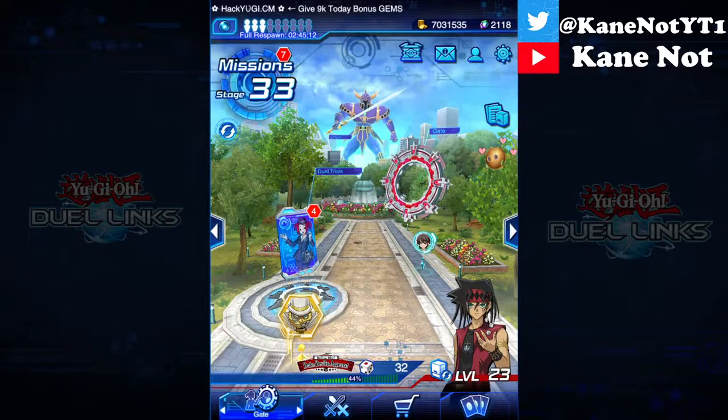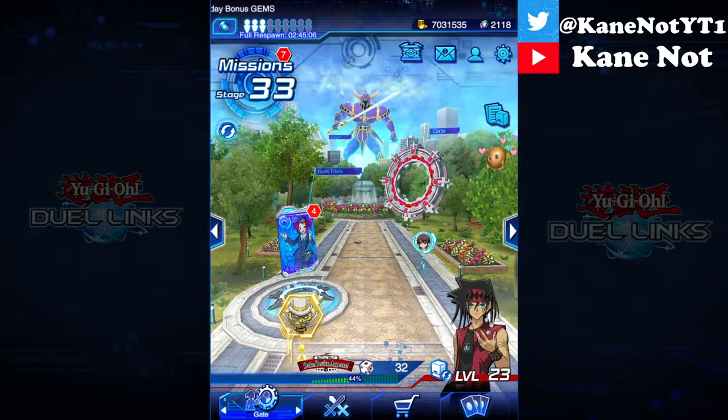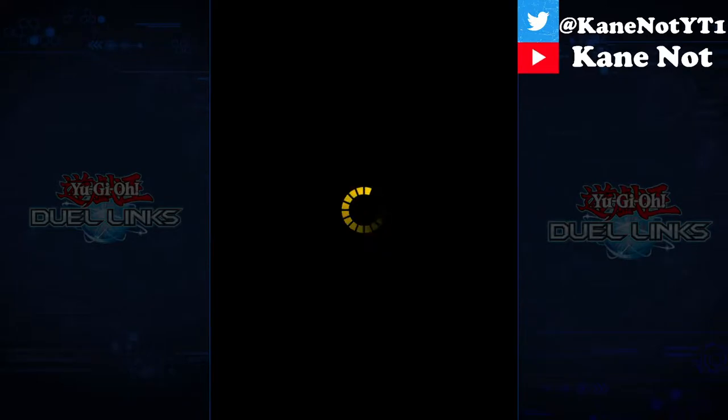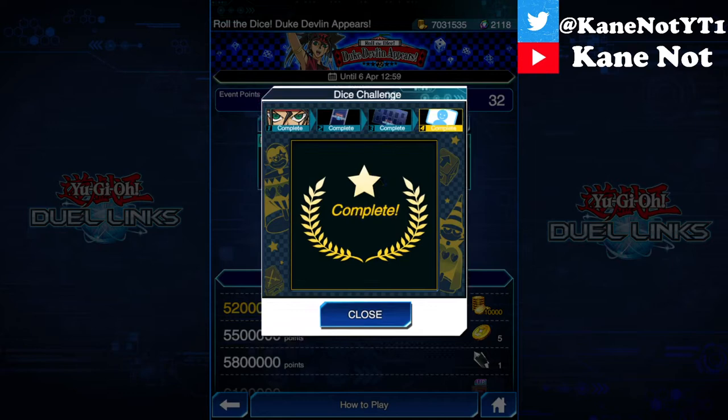Welcome to another Ego Duel Links video. We've already run through the entire Duke Devlin event, so this is basically just going to show you what you can have obtained. Once you complete the entire dice challenge reward, you'll get the complete symbol.